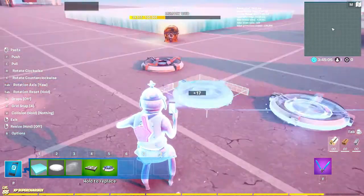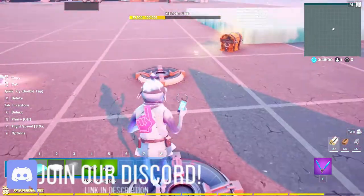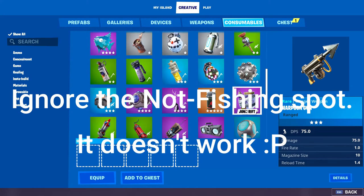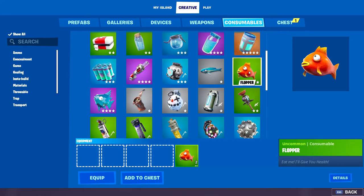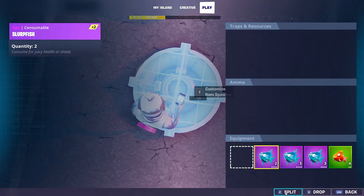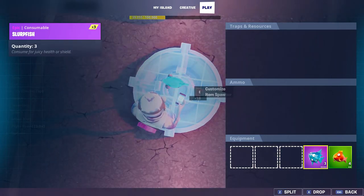If you want to make it so you can fish anywhere, you're going to want to have at least two of these — one would be a fishing spot and one would not be a fishing spot. So let's make this one the fishing spot. Go to consumables and you don't really want a small fry; get a flopper and maybe a slurp fish.